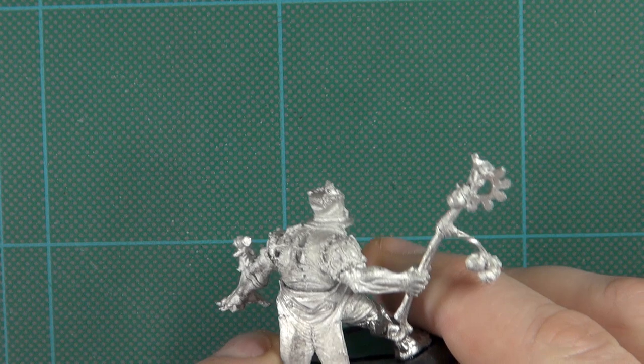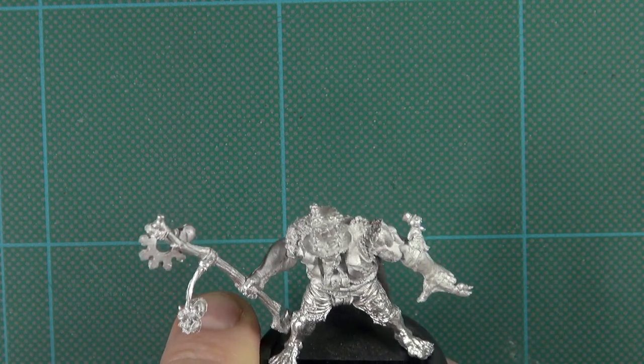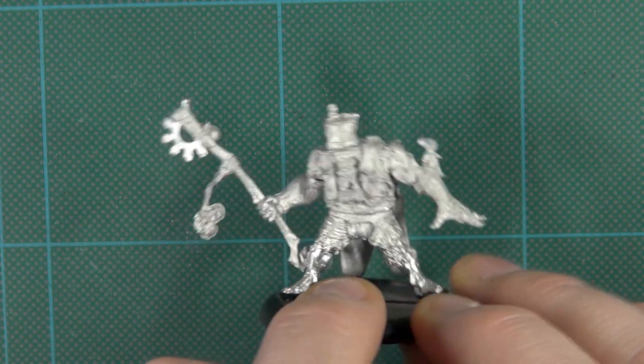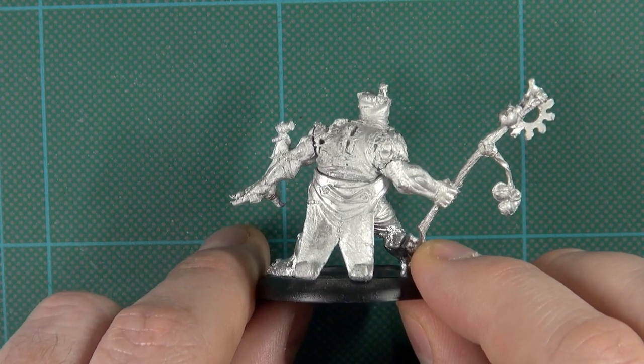It's a fairly easy build on this one as well — the tails are separate and the arm is separate, just a case of gluing those on. I think picking up a set of cobblestone resin bases would be ideal for these guys. It's absolutely gorgeous and everywhere you look you find more detail.